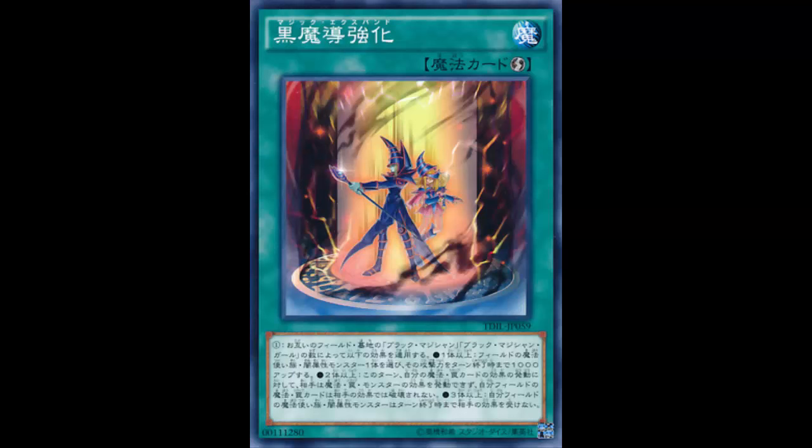Let's see if this card can help you bust out Dark Magician or help with consistency. Alright, so: one or more — if there's one Dark Magician on the field or in either player's graveyard, one dark spellcaster monster on the field gains 1000 ATK until the end of this turn. So Dark Magician goes up to 3000, Dark Magician Girl up to 3000 not including her effect. It just says dark spellcaster, so you can even boost up Summoner Monk.